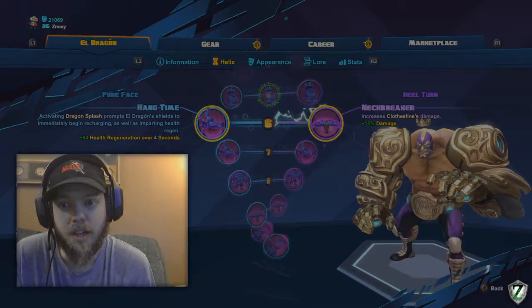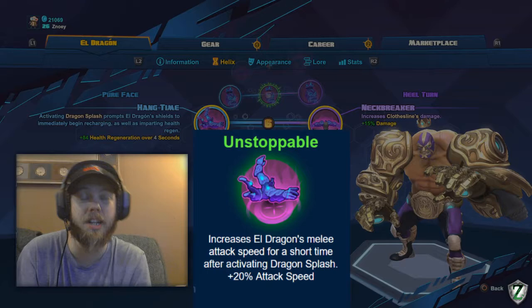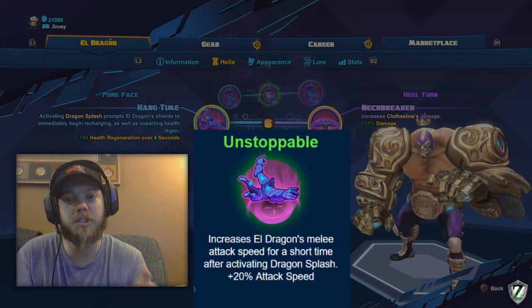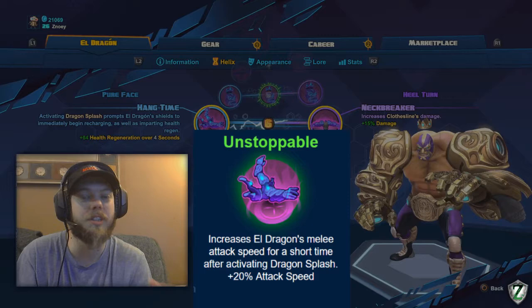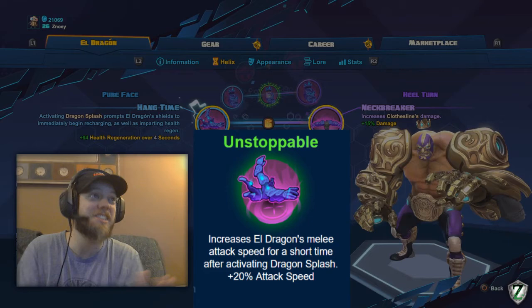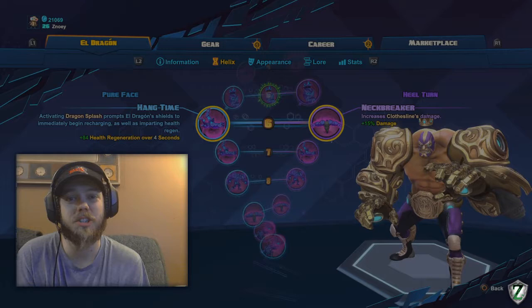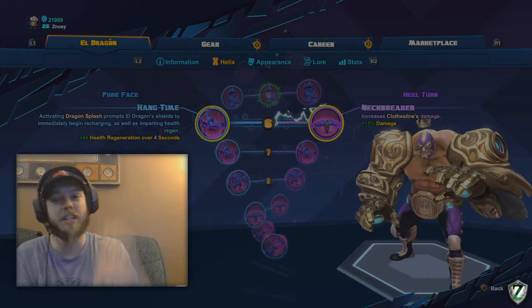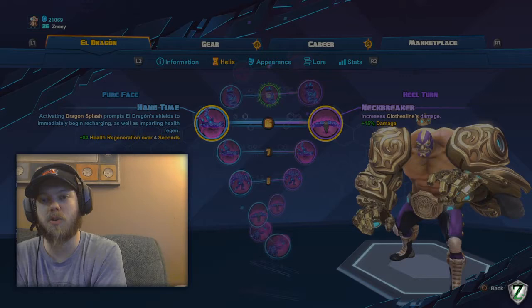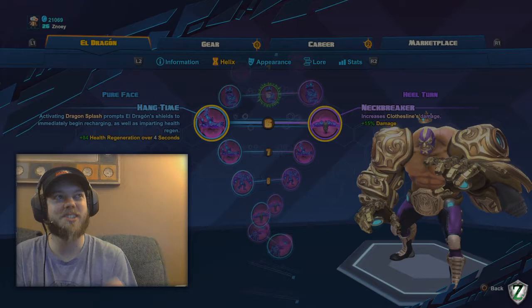On to level 6 — the mutation Unstoppable is actually pretty powerful. But I generally go with Hang Time because I want that survivability boost. In the beta, Unstoppable gave you 20% attack speed after using Dragon Splash — that 20% doesn't seem like much, but when they're just out of range you'll be clapping incredibly fast. It's a noticeable increase. I never take Neckbreaker — it's terrible. Hang Time's shield and health regeneration is pretty nice. Many times I've done Dragon Splash, left down the splash AoE, then ran around a corner with my shield fully recharged and came right back in with new vigor. But if you're already winning fights or have a good support, take Unstoppable.